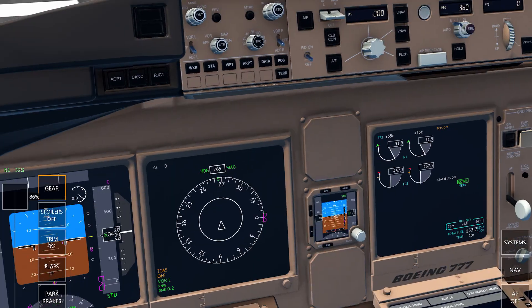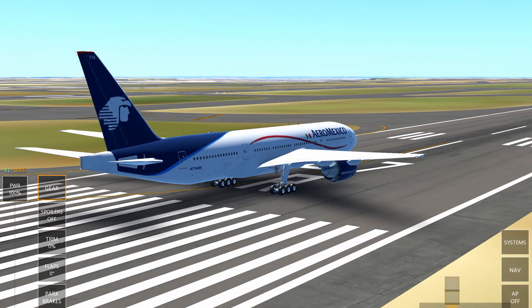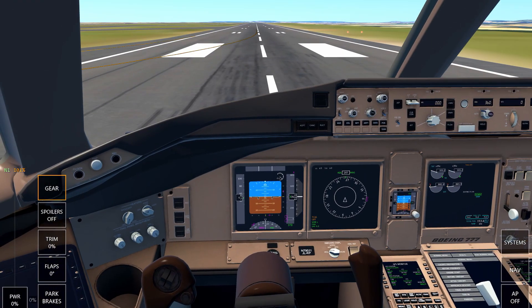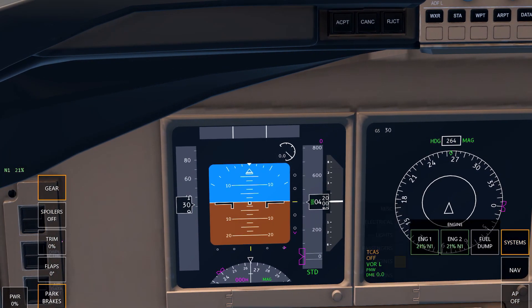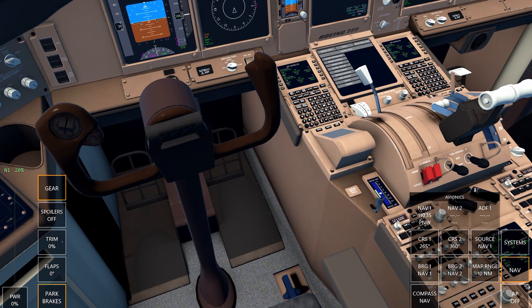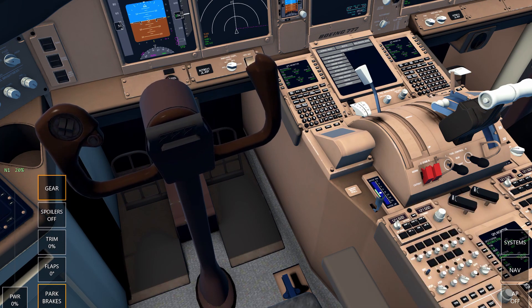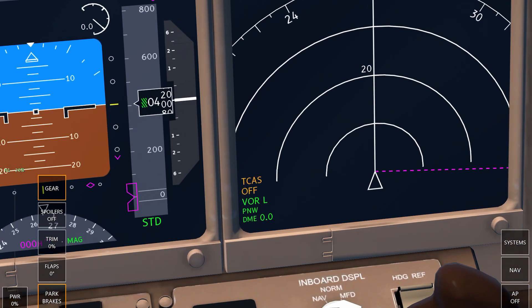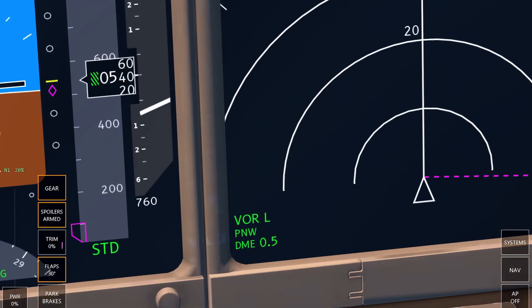The engine sounds are something else — the custom engine sounds get me every time. In the nav display we can change the range, switch between compass and arc modes — I generally use the arc. TCAS is off while you're on the ground but active in the air. It's a very similar format to other cockpits in terms of layout.